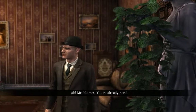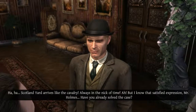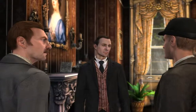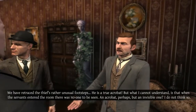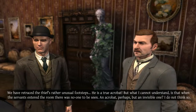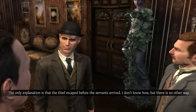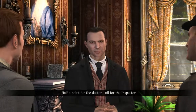And we've gotten everything. Here's Inspector Baines. Good morning, Inspector. You've arrived just in time. For once. Scotland Yard arrives like the cavalry — always in the nick of time. But I know that satisfied expression, Mr. Holmes. Have you already solved the case? It's possible. We have retraced the thief's rather unusual footsteps. He is a true acrobat. But what I cannot understand is that when the servants entered the room, there was no one to be seen. An acrobat, perhaps, but an invisible one? The only explanation is that he escaped before the servants arrived.